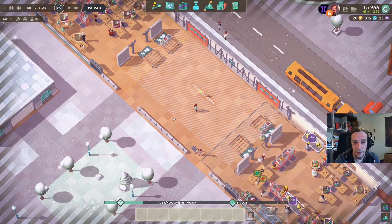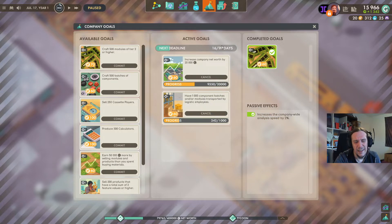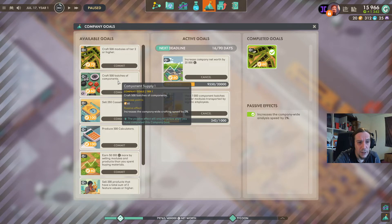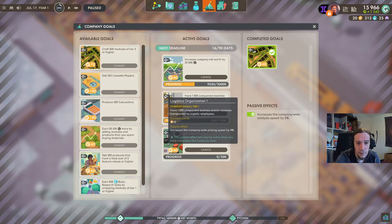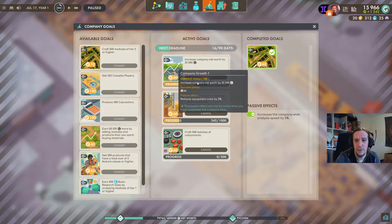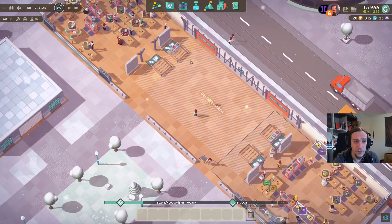These two complexes of my factory are working independently very well. Let's see company goals: increase company net worth by 20 grand. Since I won't be building stuff right now that's a little bit harder, but across 16 days we transported 242 times — so we'll be good with that goal. Craft 500 batches of components? We'll definitely do that. These completed goals even have passive effects — I really like that whole new goal system. It really deepens the game in a very awesome way.